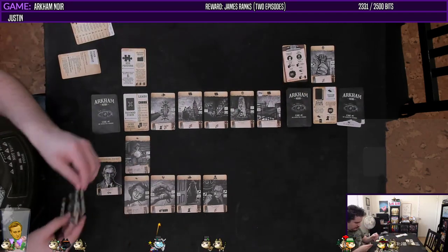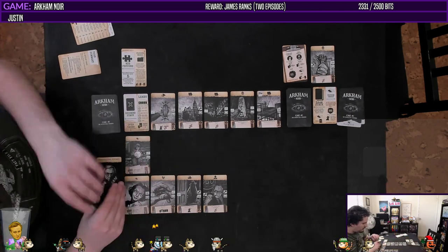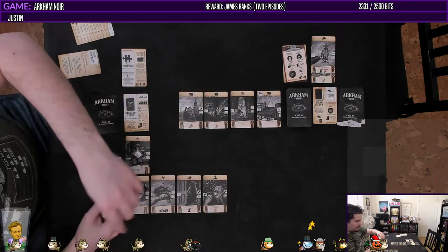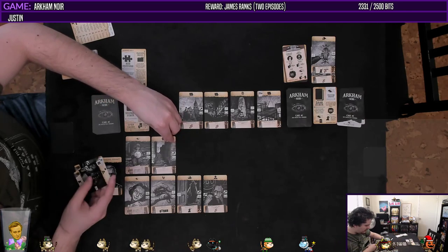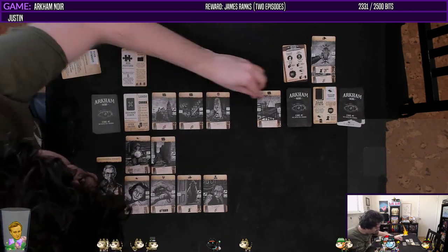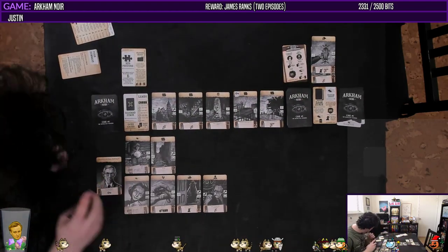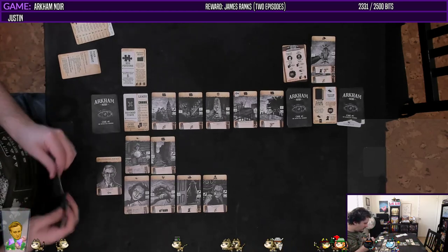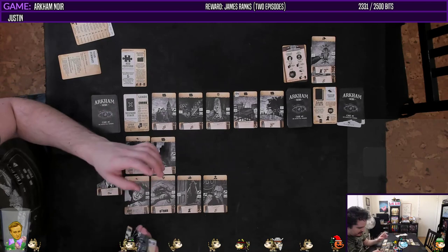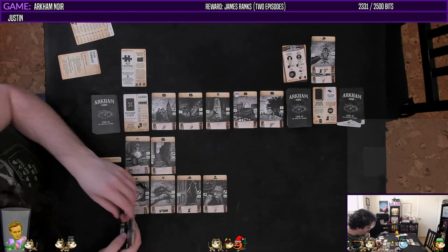Now we have a new action: search the draw stack for one card. Wow, that seems very powerful. We're going to discard — that can go up here, that's just how it has to be — and then we're going to get the alleyway going over here, because now we can start taking advantage of some of those. The old burying ground. These next three all have time things on them, which are a bit unfortunate.